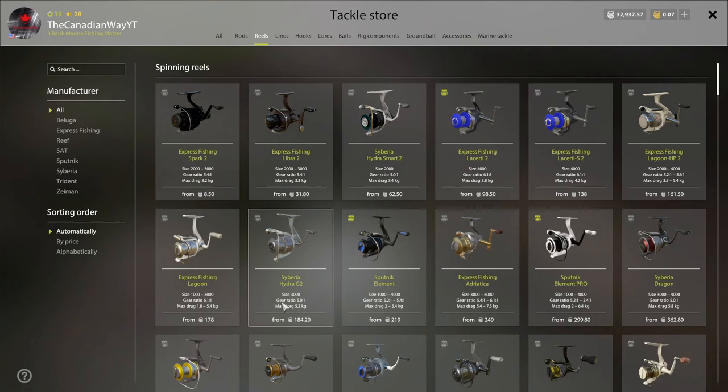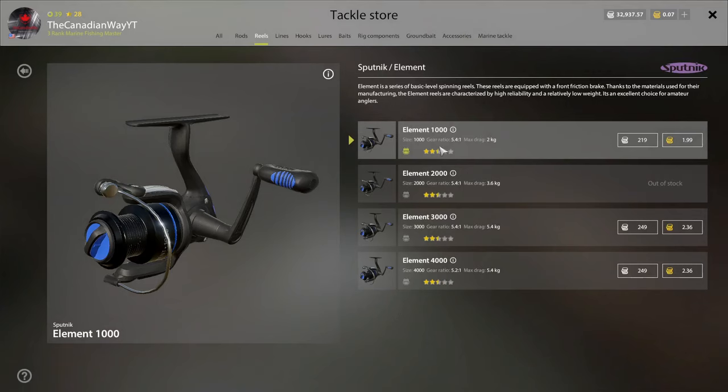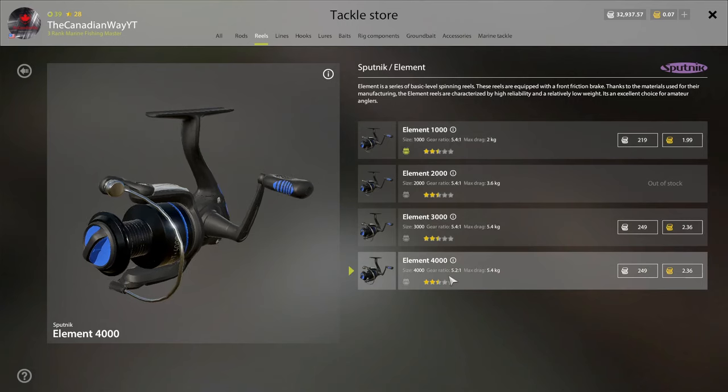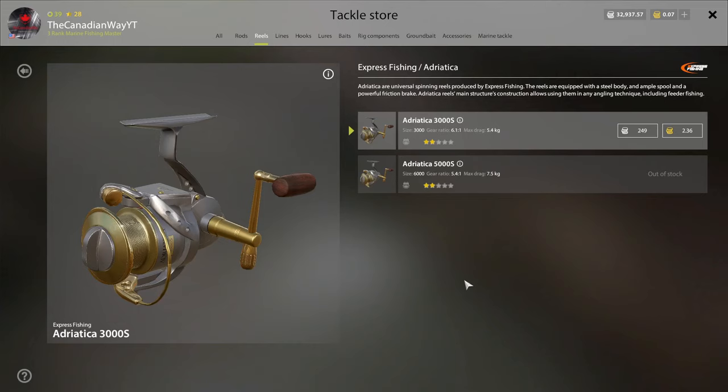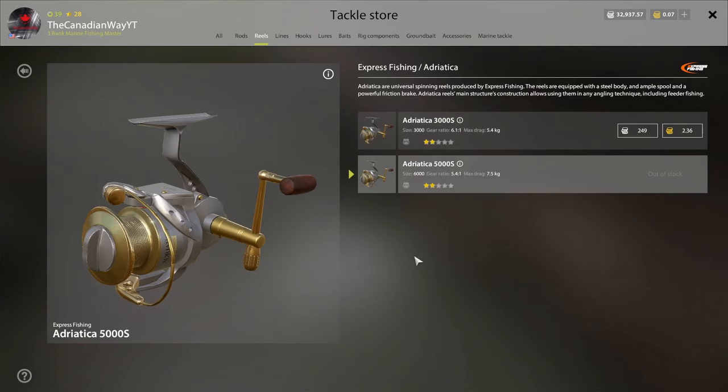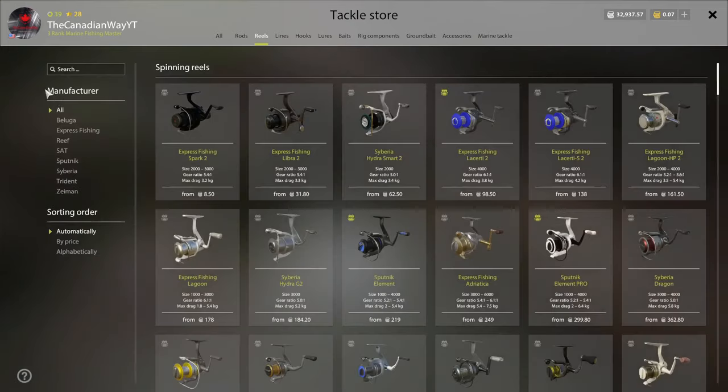If you want something slightly better, the Element 4,000 size with a 5.4 kilogram drag is only 249 silver — that won't take you long to save up at all. A lot of people also use the Adritica reel for Bream at Oldberg. This is definitely a good starter reel — if you want to buy your very first reel, this one is good to get. The Adritica is a really solid starting option.